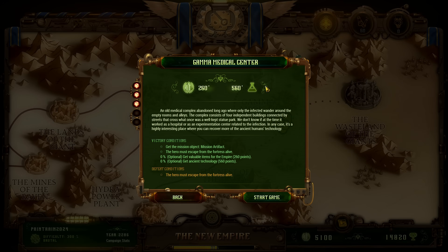This is the Gamma Medical Center, an old medical complex abandoned long ago where the infected wander around the empty rooms and alleys. The complex consists of four independent buildings connected by streets that cross what once was a well-kept statue park. We don't know if at the time it worked as a hospital or as an experimentation center related to the infection. In any case, it's a highly interesting place for you to recover more of the ancient technology.